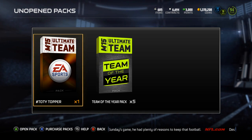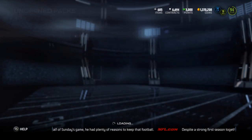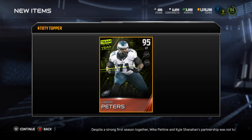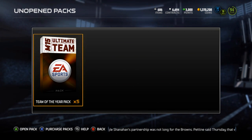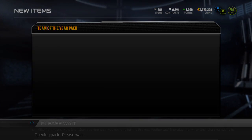What is up, it is Nick and we are back with another Team of the Year bundle. Let's kick it off with the topper — looking for DeMarco Murray and we're getting Jason Peters. I have Jason Peters too, so I'll just keep the two tackles I pulled and sell the ones I bought. That last pack I got for Team of the Year was money, so let's see if we can get another money pack.